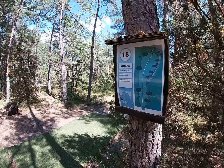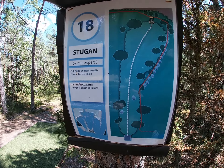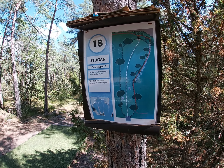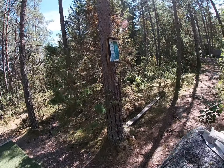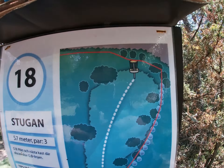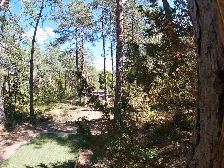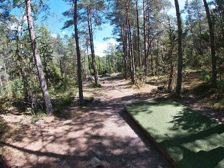Number 18: the cabin. This is the clubhouse that they call the cabin. 57 meters — it's a short one, downhill. Let's check the OB again: behind the basket is OB, and all the right side is OB. The left side is okay, but the left side is a difficult place to throw from. So stay on the fairway — as always in Bålstad, stay on the fairway.